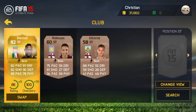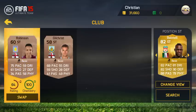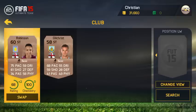Our striker is Mario Balotelli. I'm not gutted he didn't come to Arsenal because we've got Welbeck, and 16 million was a bargain for Liverpool. On this game he's trouble as well — 82 pace, 82 shooting, 79 physical, and 81 dribbling. He can finish and he's not the fastest but he is quite strong.